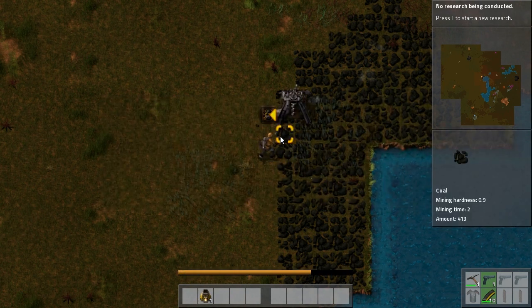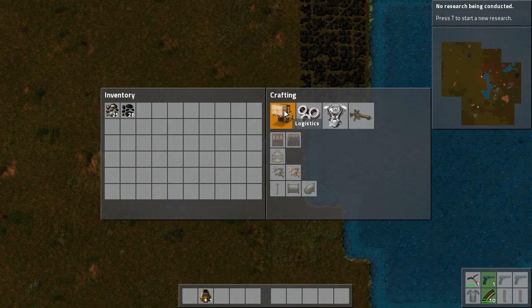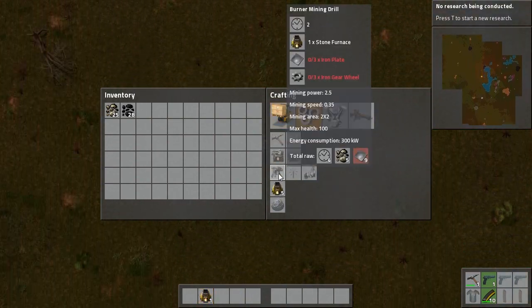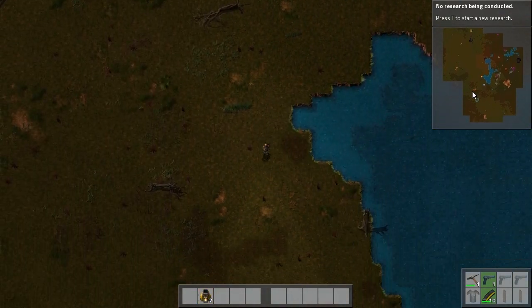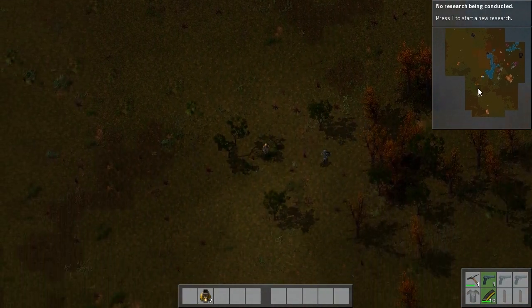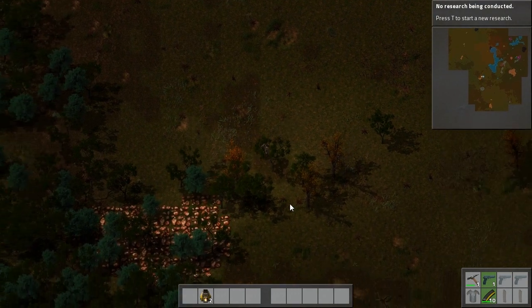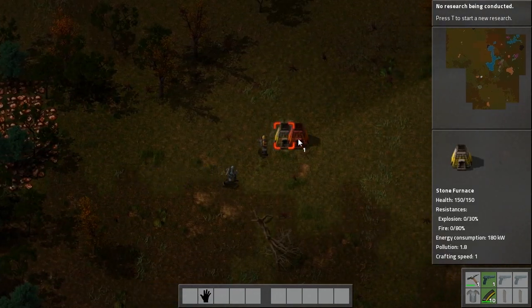I'm going to mine a few coal blocks just for the kicks. My iron axe is almost gone — not a big deal. I do have some coal and iron. Let's mine this copper first — these two veins closer to us. This thing here in the forest seems fine, and also here. Okay, I'm going to place two burners — two furnaces.